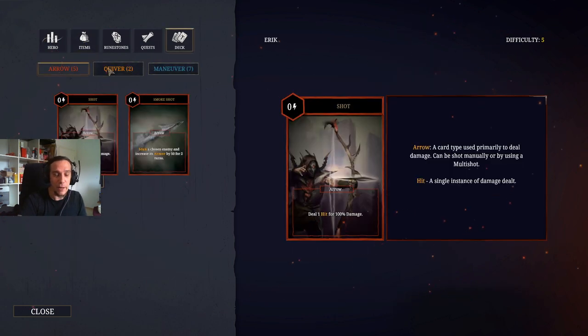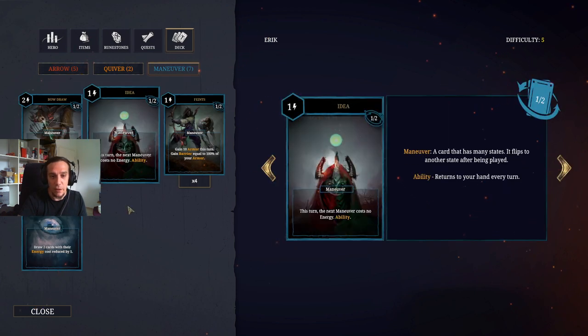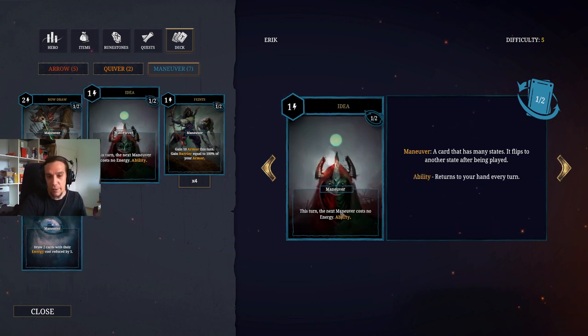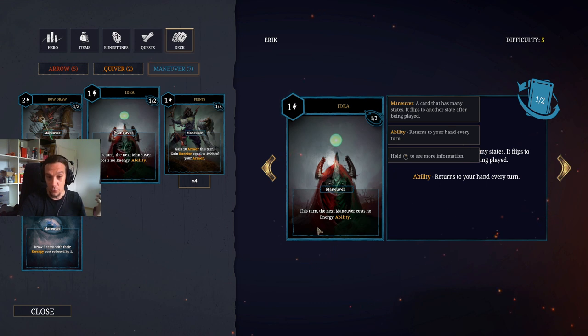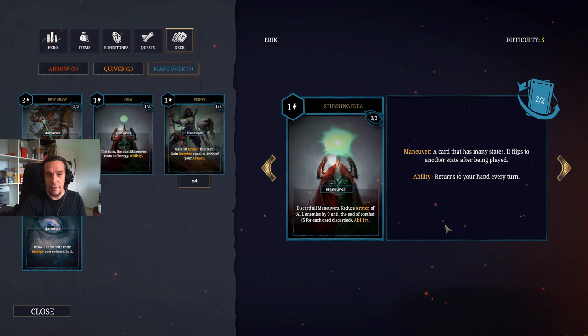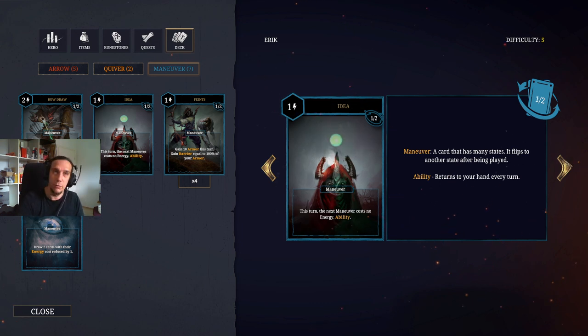Let's check out the cards you have in the starting deck. I want to talk about the specialty moves of the Apostate before we head out to our first enemy. The Idea card makes the next maneuver cost no energy, which is really awesome — it's an open invitation to play with really costly maneuvers, because you will always have an option on your hand to make it cheaper. The other side is the Stunning Idea, letting you discard all maneuvers and reduce the armor of all enemies by five per discarded maneuver. This is really powerful, because permanent armor reduction is extremely nice, and you can trigger that every turn if you are able to set it up.